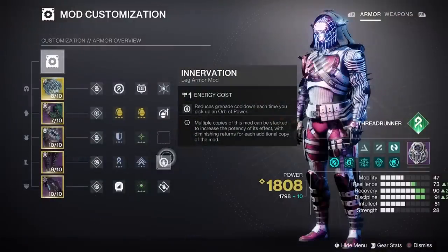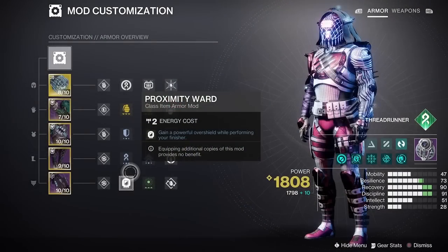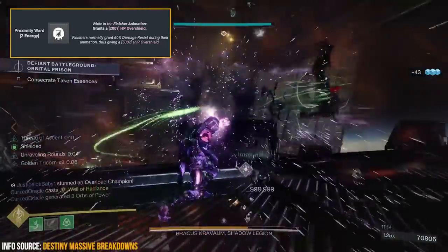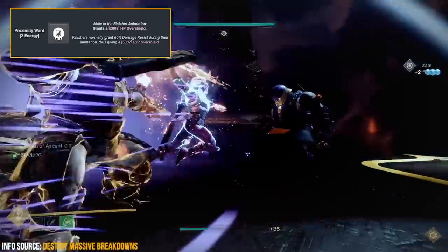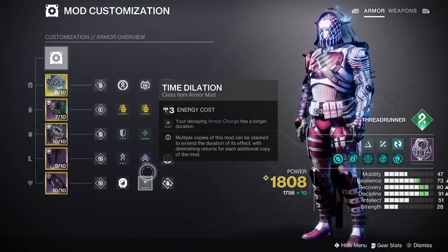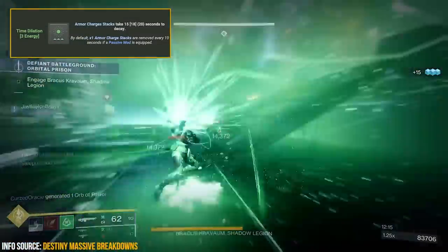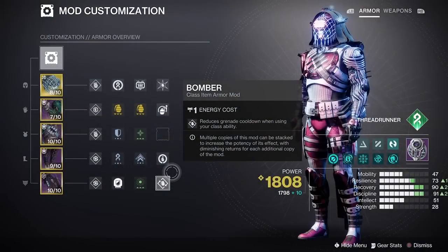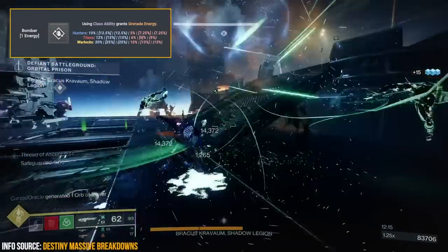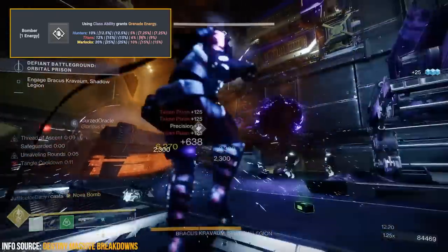I'm also using the mod Innervation, which grants grenade energy when picking up an orb of power. For the class item, I'm using Proximity Ward, which grants an overshield during the finishing animation — pairing perfectly with Assassin's Cowl since we'll be finishing enemies quite often. I'm also using Time Dilation, which extends the decay time of armor charges so they last longer, and one Bomber mod, which reduces grenade cooldown any time we use our class ability — one reason I used Font of Agility to boost mobility so we can use our class ability more often.